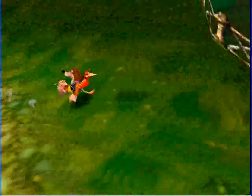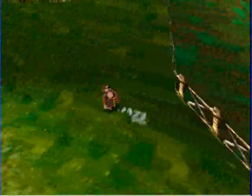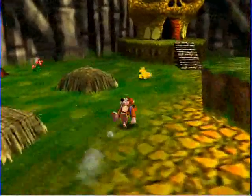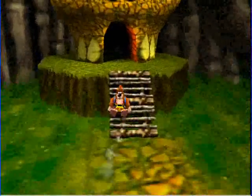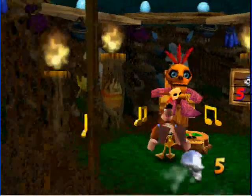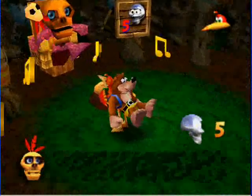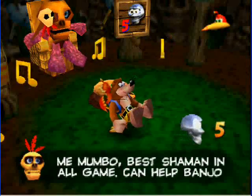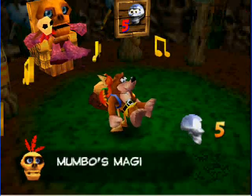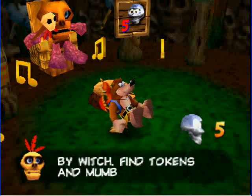That's all I needed to do in there. Now all that's left is to go transform and get all these Jiggies. Hopefully I'll be able to do that by the end of the segment. And that witch switch I hit made a Jiggy pop out of the top of the mountain, outside the level. Let's just talk to Mumbo, who has a varying voice because I'm speeding it up.